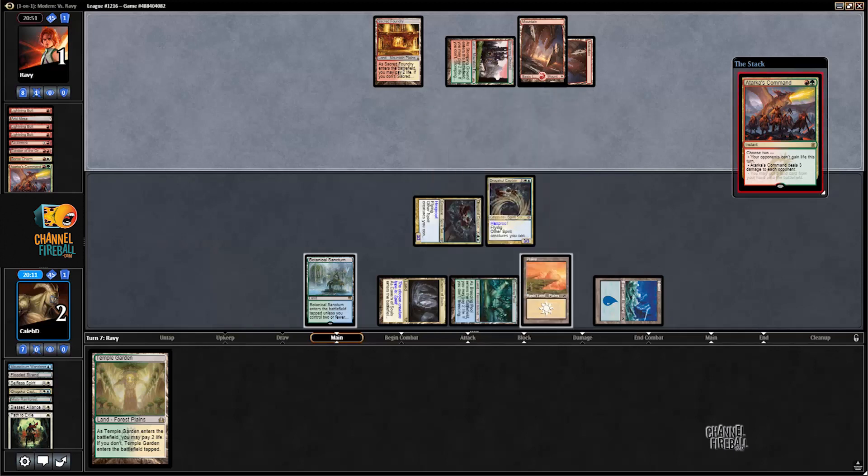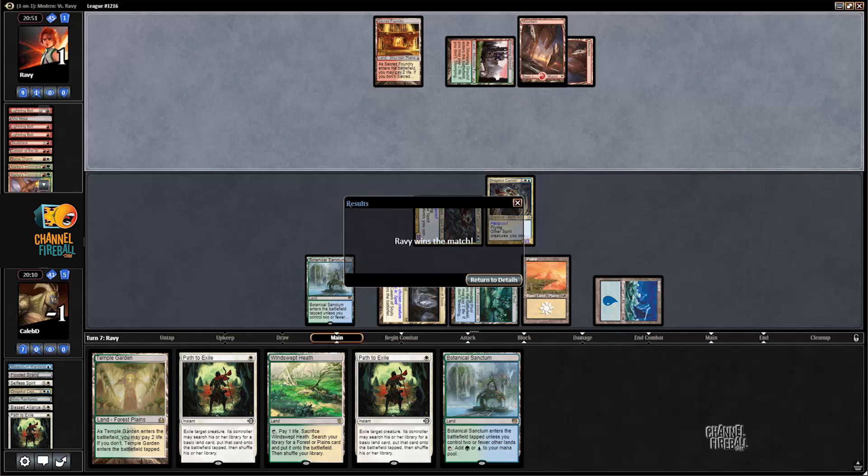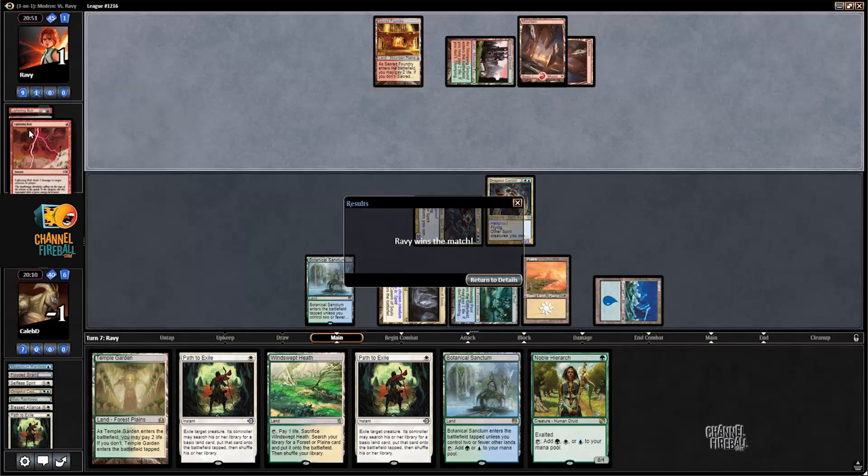Looks like Spell Queller was a card I needed to draw at some point — oh well. So it goes. Burn is usually a pretty even matchup, so even though we lost here, I did beat it twice in the Modern Open. Usually when I face it — and I face it a lot on Magic Online — it's pretty much a toss-up. You can win game one, which is pretty nice; your game one is very winnable.